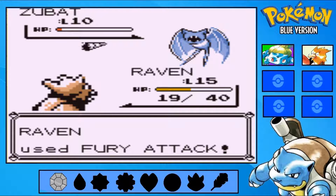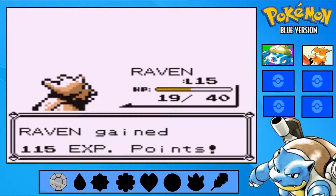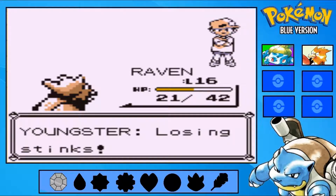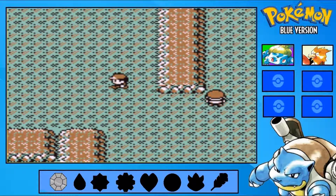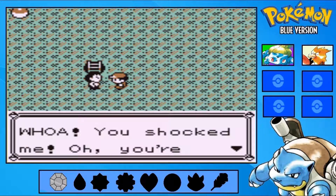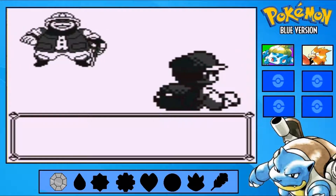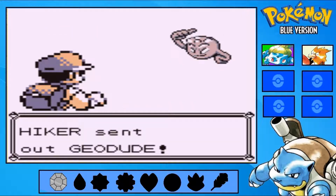I landed four. Double sixteen. Losing stinks — yeah, it sure does. I think this is a rock-type trainer. Whoa, you shocked me! Oh, you're just a kid. Did you just assume my age? Well, for your information, I'm ten, so shut up.